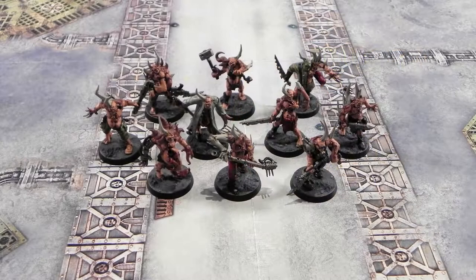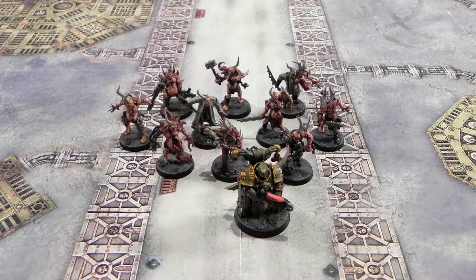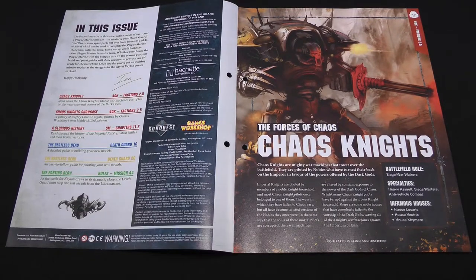This issue itself came with ten Poxwalkers and a Plague Marine armed with either a Boltgun or Plasma Gun, depending on how you built him, and this is another sprue from Dark Imperium or No One Fear — the starter sets. Heading into the issue, we've got some stuff on Chaos Knights, which are Imperial Knights like we learned about before, but that fell to Chaos.